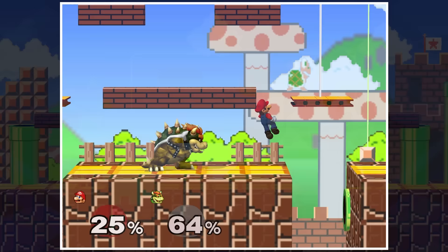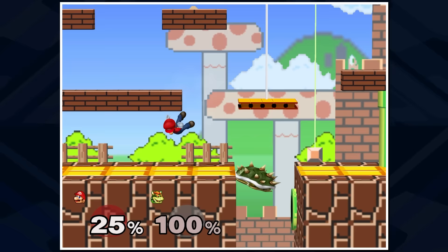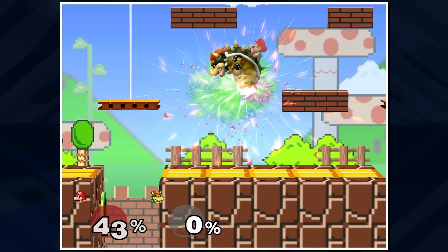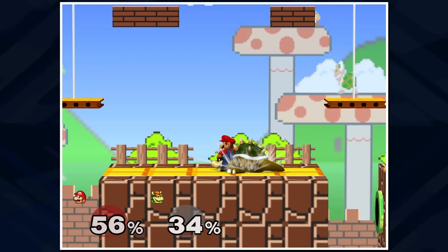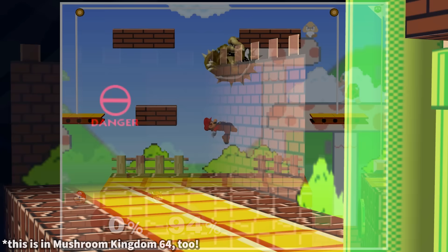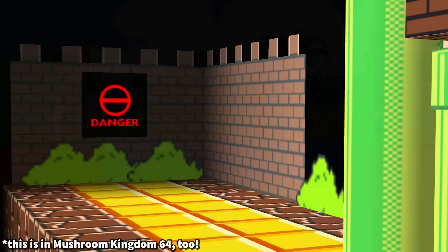Mushroom Kingdom in Melee shares a name with the Smash 64 stage but is a completely new version based on Super Mario Bros. aesthetics. Brick blocks can now be broken by attacking or jumping into them, and question mark blocks spawn random items when hit. The stage also has balance lifts functioning exactly like Mushroom Kingdom 64, but unlike the previous version, this one does not have functional warp pipes. As an easter egg, if you angle the camera past the typical boundary, you can see a danger sign — a fun nod to that area serving as the blast zones.